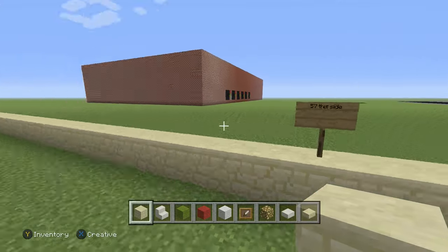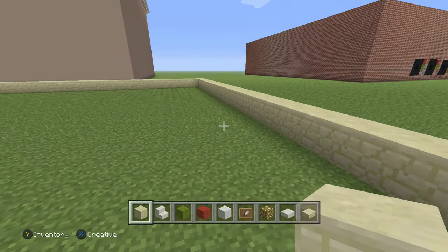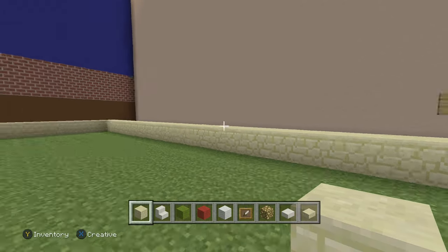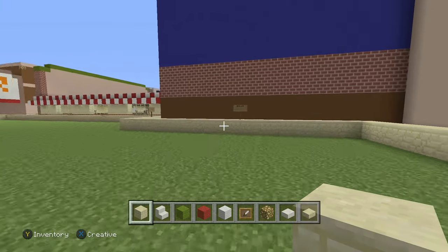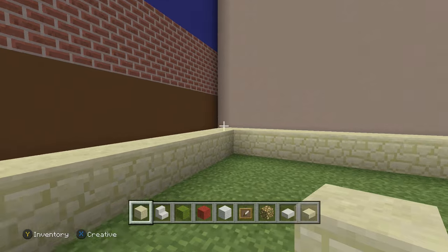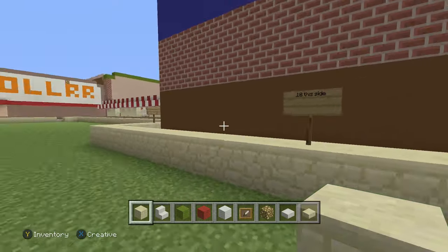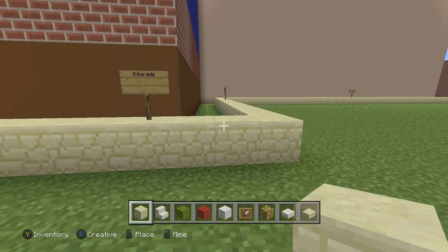For this corner I already have a mark here. You're going to go in 57 on this side — 57 from that last block on the outside. Then for this corner go 48 on this side, 48 from that last block, 48 blocks to this side. The next side is going to be 18 — from 48 down to this corner — and the next corner is going to be nine.